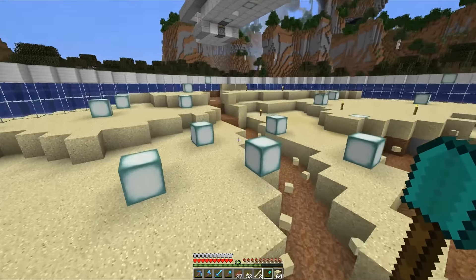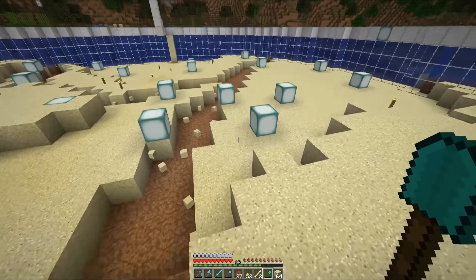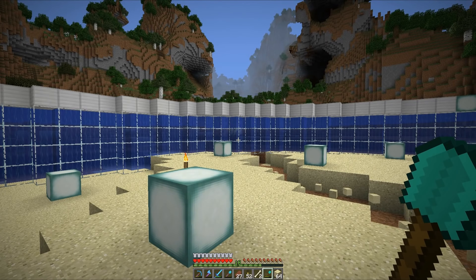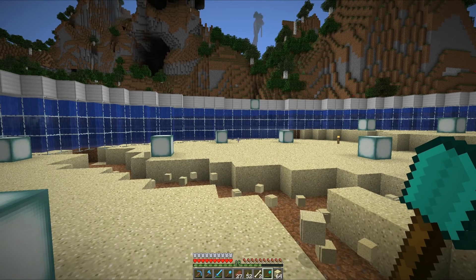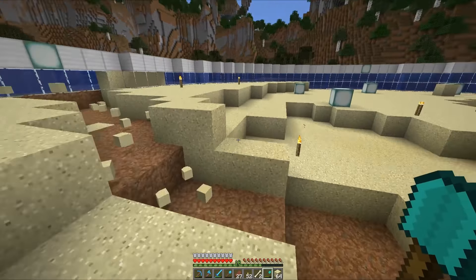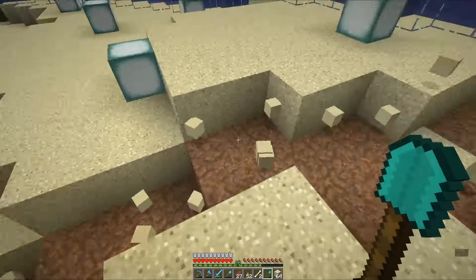One idea I've had is to split up the desert area into a set of rivers. So here we have a river that comes in from here, flows all the way down, and we actually have a split in the river — some of it going off in one direction and some in the other. I think that will look really cool and allow us to split up any of the builds planned here. There's not going to be many big structures — most of it is just going to be foliage: trees, sugarcane, and a couple of cactuses as well.